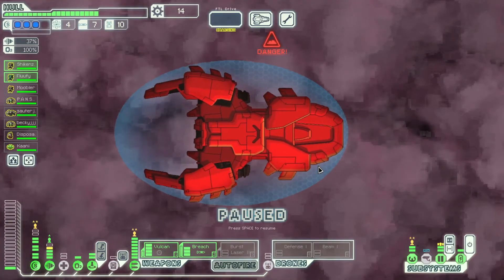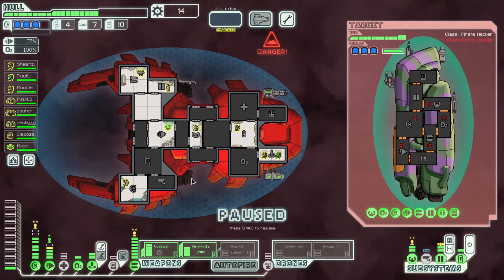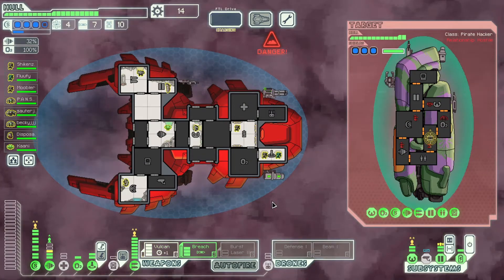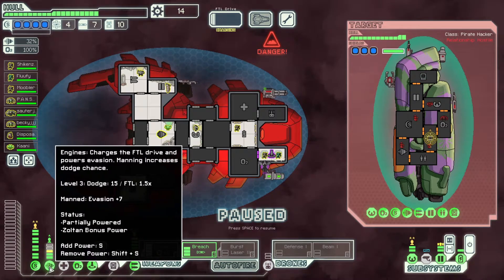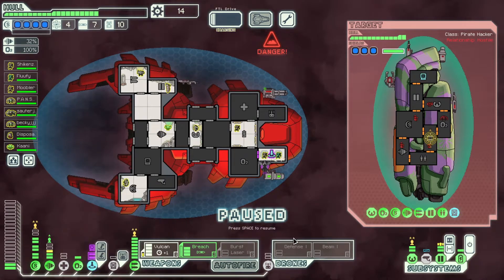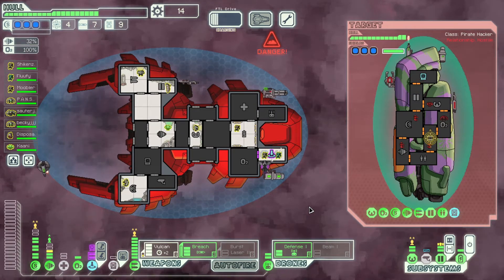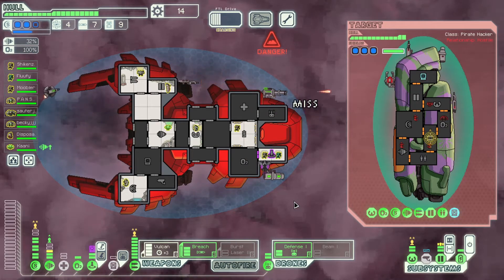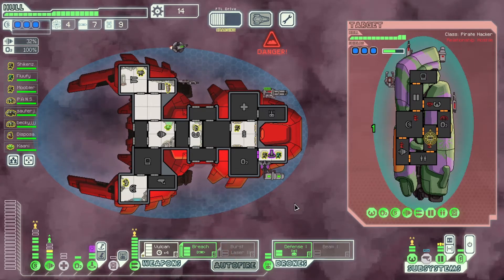Now we have new engine personnel because you can power up the engines — beautiful. 234 scrap — we know there's no store here so upgrade shields, upgrade engines, jump ahead. Pretty good character if you ask me — from human to Zoltan. We're gonna attack the pirate. They're gonna hack me — they hack my teleporter, why? I am going to use a defense drone rather than take damage. It's only one drone part, and then we might use one missile just to take out their clone bay.